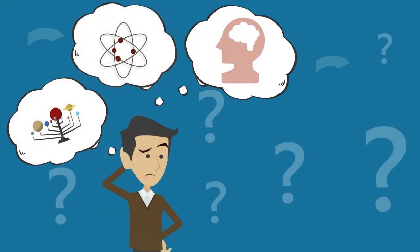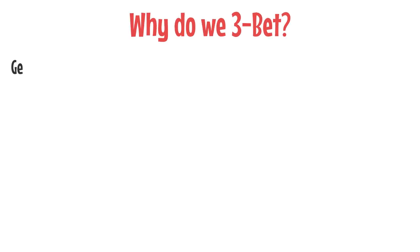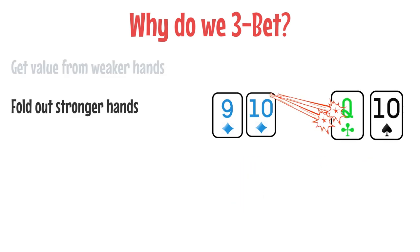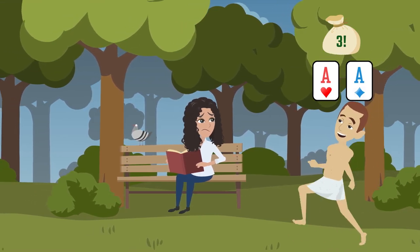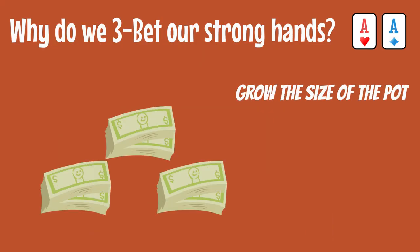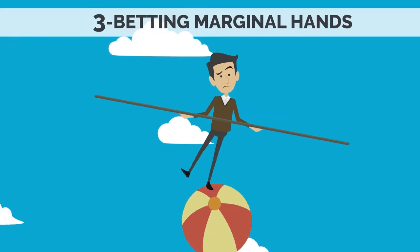Let's start with an existential question: why do we 3-bet? Similar to regular preflop raising, there are many reasons, and in a given spot any and all of these may apply: to get value from weaker hands, to fold out stronger hands, to condense the SPR, or to isolate a weaker opponent. It should be relatively obvious what our goal is when we 3-bet a very strong hand — we're 3-betting to grow the size of the pot, get called by worse hands, and grab the pot uncontested with some frequency as a bonus.